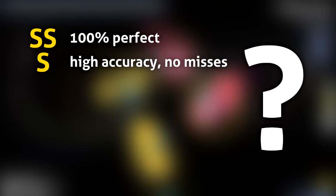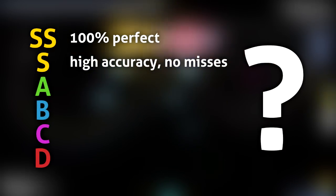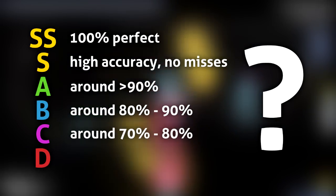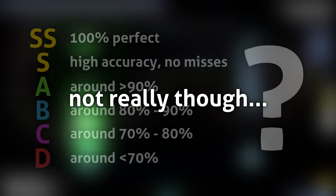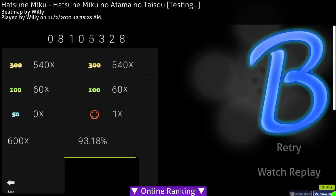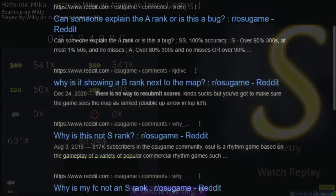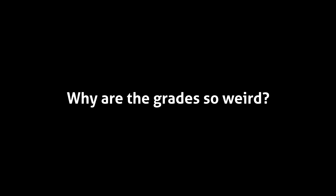SS is achieved by finishing with 100% accuracy, and an S rank is awarded for having high accuracy with no misses. Apart from those, you might assume that the range for A is 90–100% accuracy, B 80–90%, C 70–80%, and D below 70%, and this is kind of true. Until you see an 86% C rank contrasted by an 86% A rank, or a 93% B rank which without the miss is a 93% S rank. There are many more oddities you can find, so the question stands: why are the grades so weird?